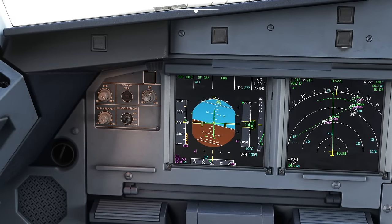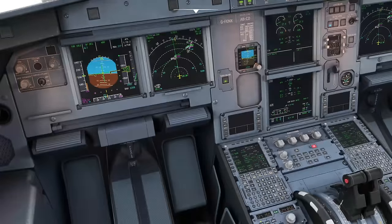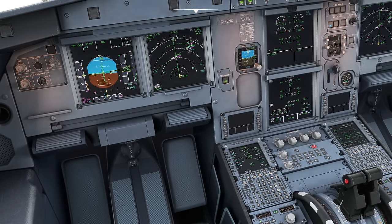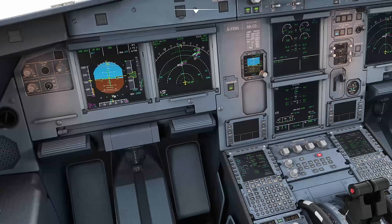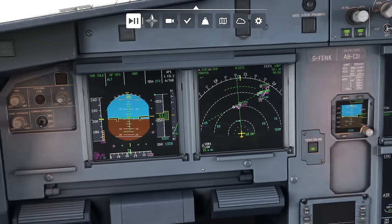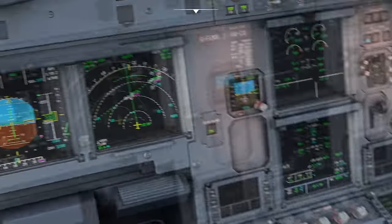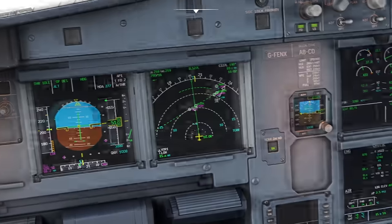Let's descend down to 3,000 feet in open descent - thrust idle, open descent, descending to 3,000 feet. We are at green dot because the airplane is in managed speed mode with the approach phase activated. Going to the performance page it's no longer showing an option because approach phase is now active. So let's talk about selecting the flaps. Obviously we just move the flap lever, but we have speed limits. Those are written up on the placard: velocity for flap extension one, one-plus-F, two, three and full.